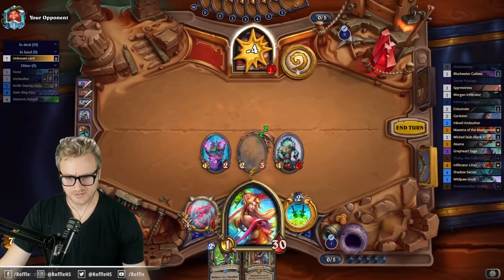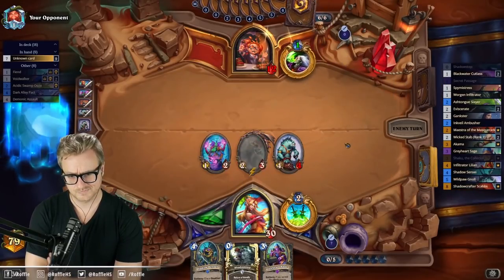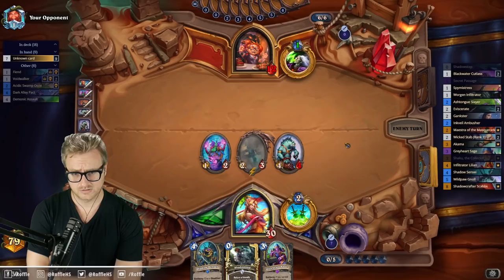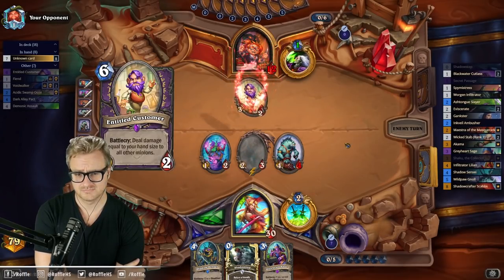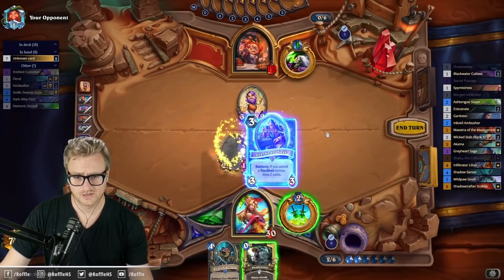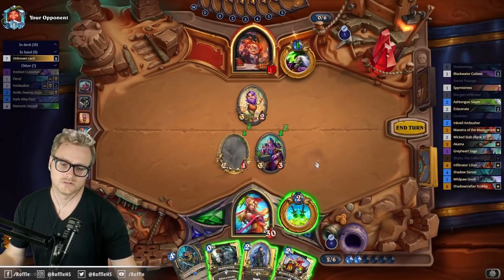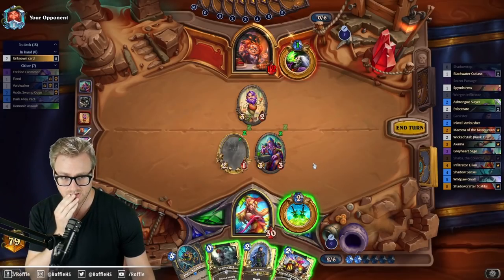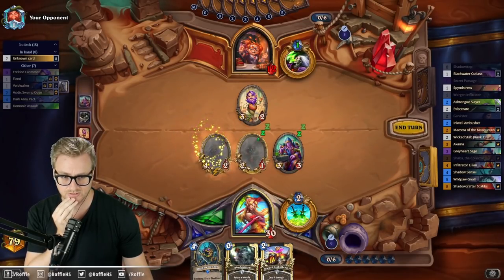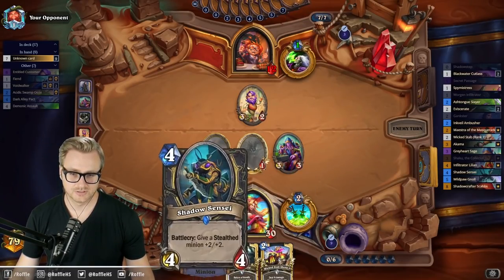This does a better job of maximizing damage this turn as well. Give plus four attack to the Taku — it's devastating for me. That helps. Do I want more card draw or do I want damage to remain on board here? I think damage is what I need right now. I get this trade but I've got the possibility to bounce the Shadow Sensei.